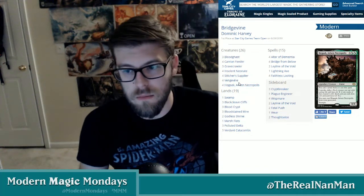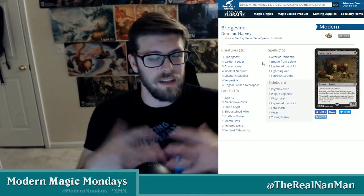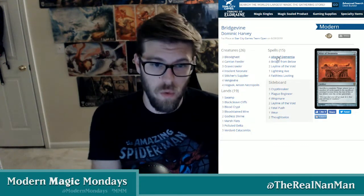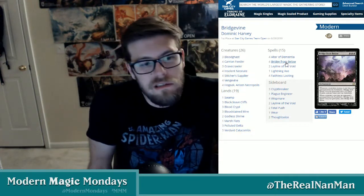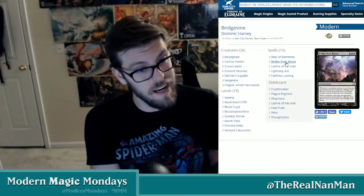The strategy was to fill your graveyard using Stitcher's Supplier, Stitcher's Supplier, and Neonate to throw Vengevine or Hogaak in there. You have Carrion Feeder as a sac outlet, Bloodghast, and Gravecrawler — cards that come back from the graveyard. You convoke those creatures to cast Hogaak, sac them with Altar of Dementia to fuel self-milling, and take advantage of Bridge from Below. Bridge from Below got banned because this deck could put 25 power on the board on turns two or three.